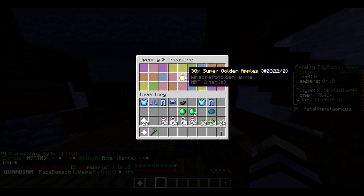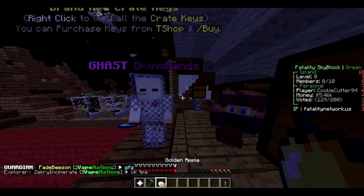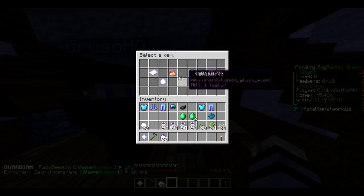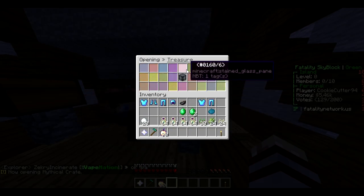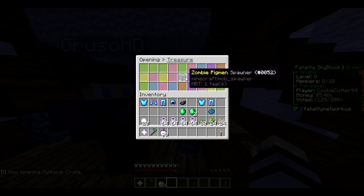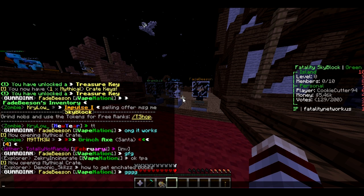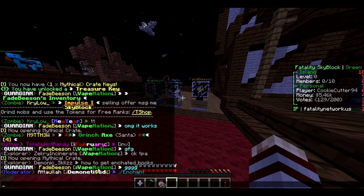What are we gonna get — come on, something good! We got 30 super golden apples — I have no idea what that is. Last key — come on, something good! We got 20 super golden apples, which is just like notch apples or something. Does it say that in chat when I open it? Okay, that's pretty neat.